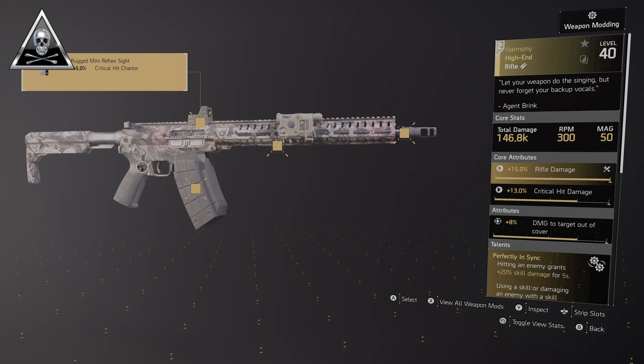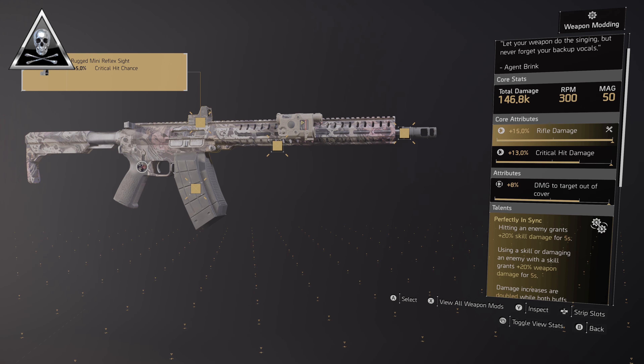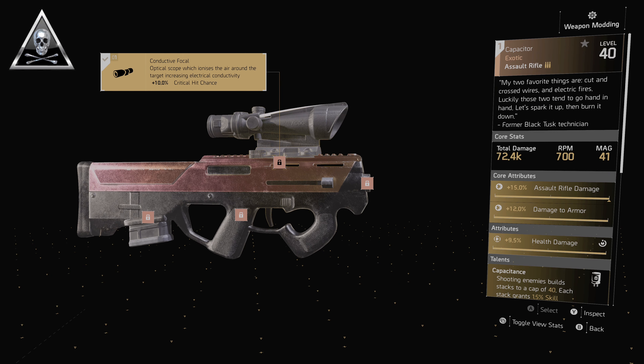As far as our secondary is concerned, we've gone with the named rifle the Harmony. This one has a base damage of 146k, 300 RPM with 50 in the mag, rolled 15% rifle damage, 13% crit damage, 8% damage to targets out of cover. The talent is Perfectly In Sync: shooting an enemy gives 20% skill damage, using a skill gives 20% weapon damage, and using both gives a massive 40%.